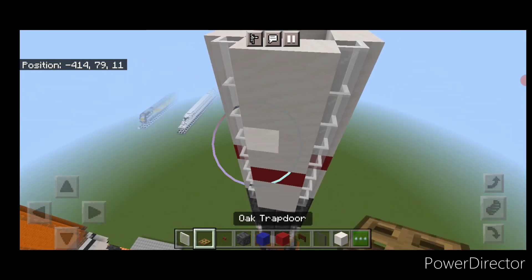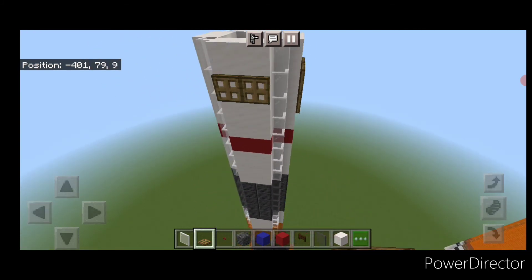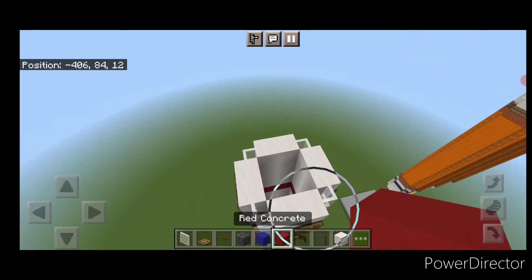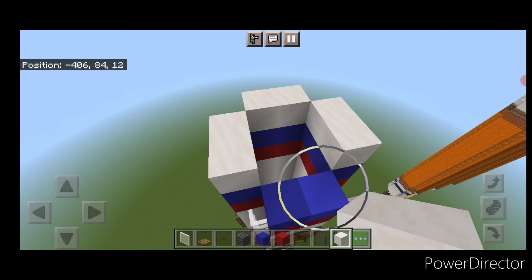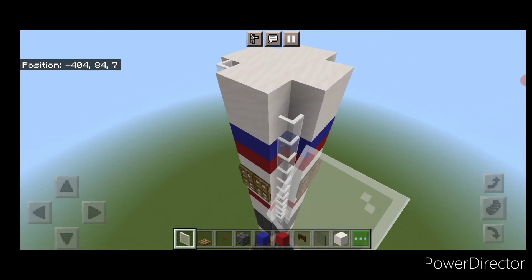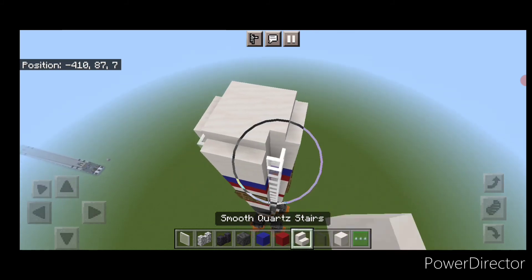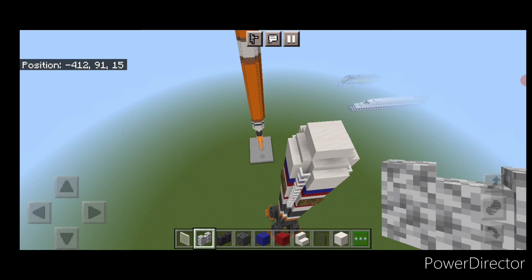On the center of the smooth quartz space, make a two by two of trapdoors closed on all four sides for the grid fins. Then go around all four sides with a single layer of red concrete, above that a layer of blue concrete, and above that two layers of smooth quartz, filling in the top. Fill all remaining corners with white stained glass panes right up to the top. On the top middle put a two by two of smooth quartz, then two smooth quartz stairs facing outward on all four sides and another two by two of smooth quartz on top. Above that put a two by two of diorite walls.